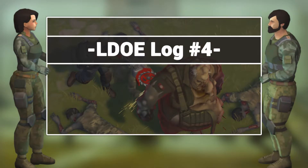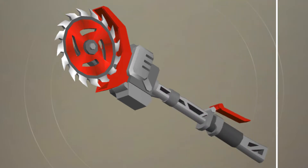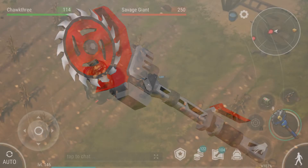Welcome to the fourth episode of LDOE Log, an informational series all about Last Day on Earth. And as you can see, this episode is all about the Sawblade Mace. We're going to take a look at some of the best use case scenarios for it and how you can turn it into an absolute HP melter. So let's jump in here.